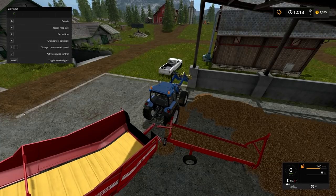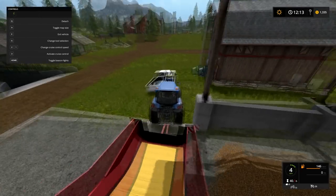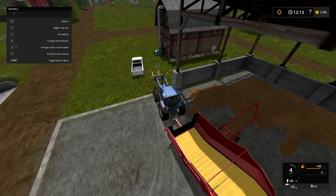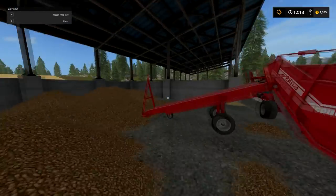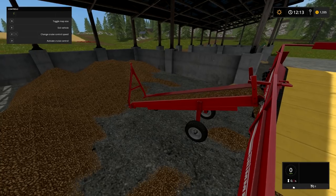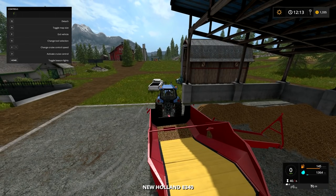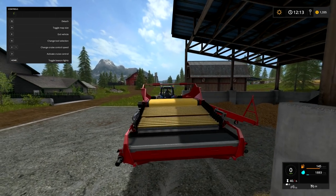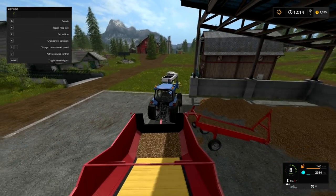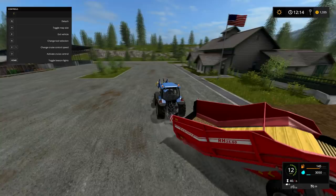I've got a bad angle here but I should be able to get it to work. There we go — it's kind of going through it but that's okay. You can see it filling up the potato-beet pallet maker. This super duper beet maker holds 16,000 potatoes, and each pallet is going to hold 2,000 potatoes.